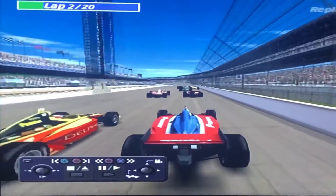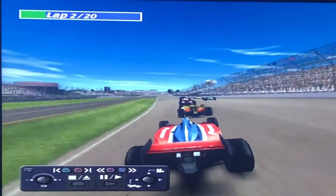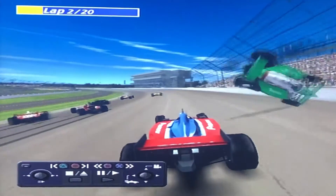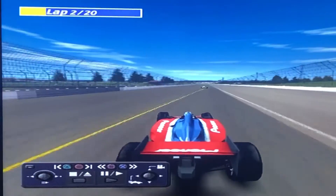Here's Kenny Brack's onboard — he's on the outside of Scott Sharp in a pretty precarious position. There's the contact — he's the one that sent TK flying in the air! He's got right front suspension damage and rear left damage.